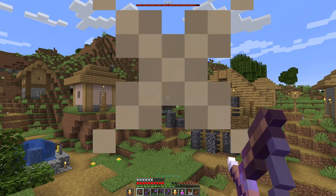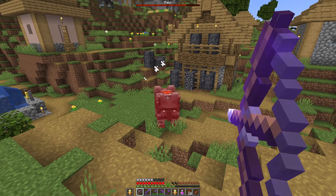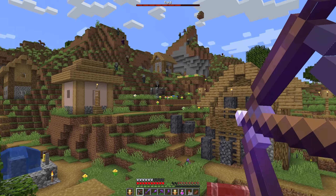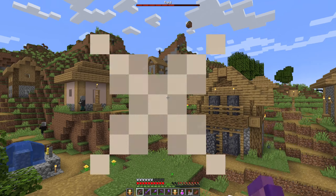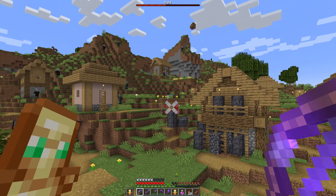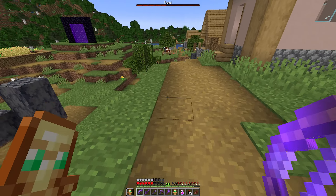Some of them already died somehow. I don't particularly want to face these guys head on, so let's take him out before he gets to me. I have Punch 1 on the bow which is helping here. I don't want the evoker to summon vexes. All right, good — we need to go and get that totem before I forget about it.